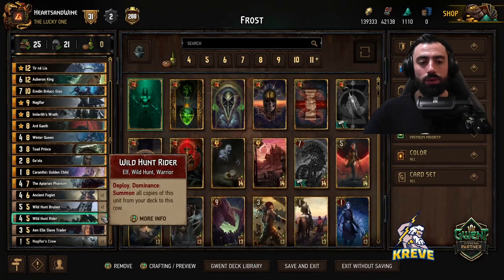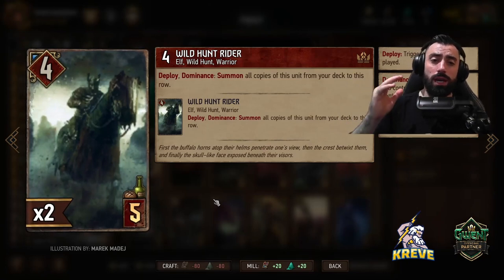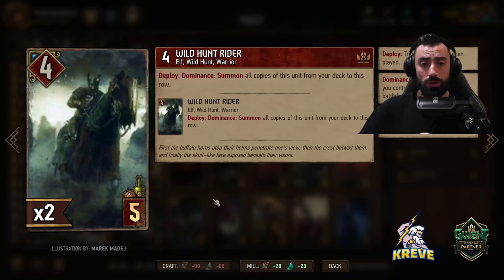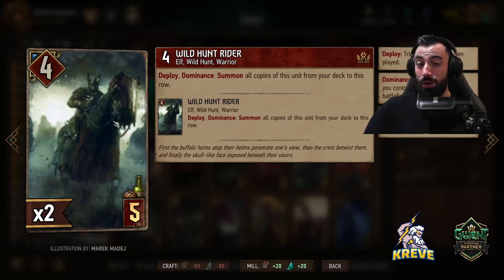Double Wild Hunt Riders — this gives our deck the ability to generate some tempo and consistency because we thin out from the deck. We want to play this as early on as possible in the match, I like to play this round one to get a few points on the board. On deploy with dominance we need the highest powered unit for this to work — summon all copies of this unit from your deck to this row. So one card gets played down on the board, the other has to be in the deck at all times.